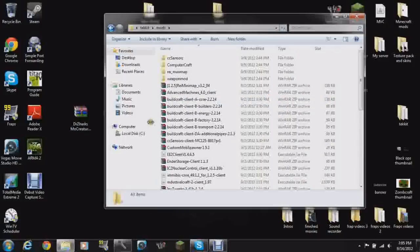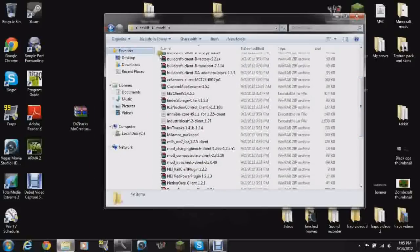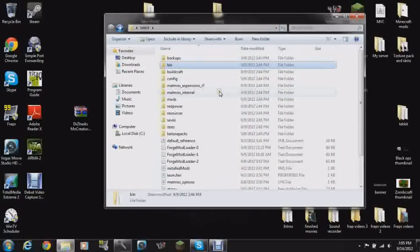Once everything is set up, do the exact same thing as before — put the Mo Creatures version you want into the mods folder, then put Custom Mob Spawner in. GUI API is already inside, so there's nothing else you have to do. It's actually very simple. If anything unexpected does pop up, don't blame me — that's a MediaFire glitch. Just exit out, reload it, and it should be fixed. Make sure your parents aren't in the room just in case something pops up. I did scan it for viruses and there is nothing on it — unless MediaFire lets in a file, that's not me doing it.